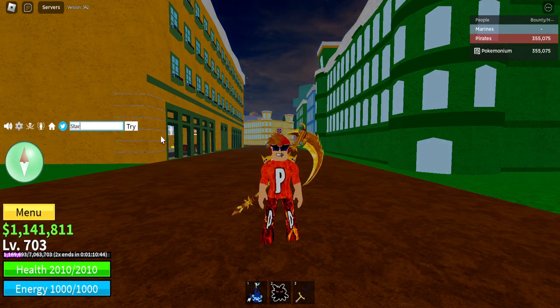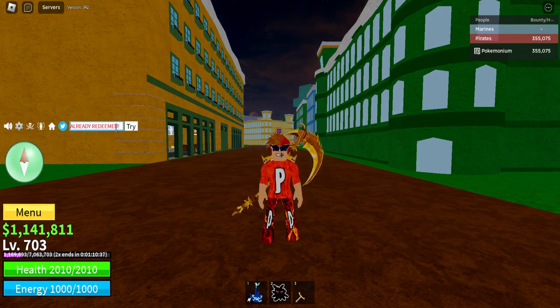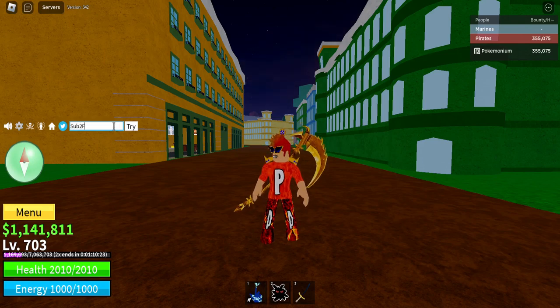We have code 'star code heo' — capital S, star code heo — already redeemed. Next is 'nu_is_pro' — N U underscore is underscore pro — already redeemed.